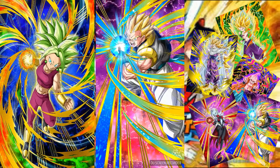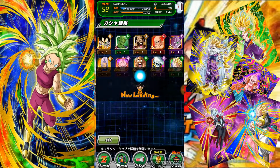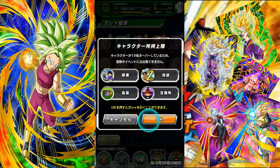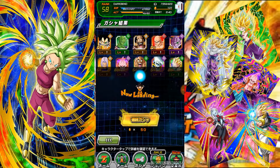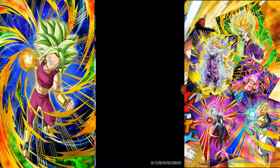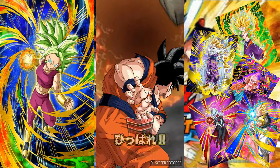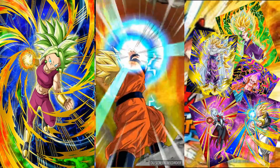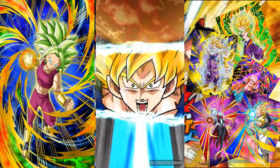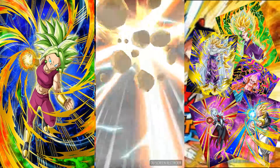Adult Gotenks on the first pull! I was honestly not thinking I was going to get this guy - I was thinking I'd just get a bunch of Baby-possessed Janimbas. But no, Adult Gotenks on the first pull. I've never used this card before because he's never come to global, which sucks. None of the Dragon Ball Heroes pulls have ever come to global. But that's really good - he'll fit on the half-Saiyan team, Fusion team, and the Super Saiyan 3 team once he's awakened.